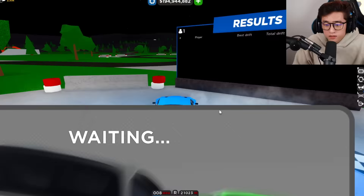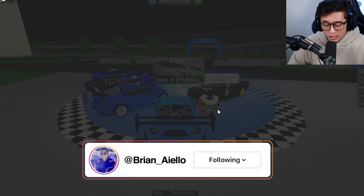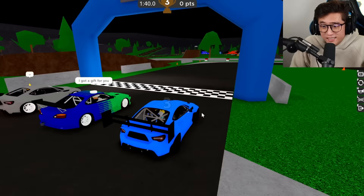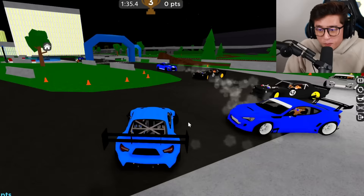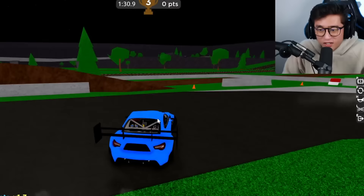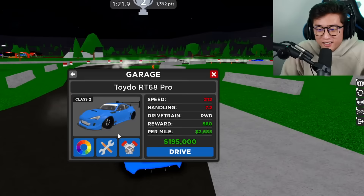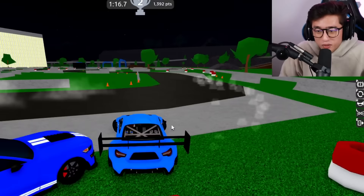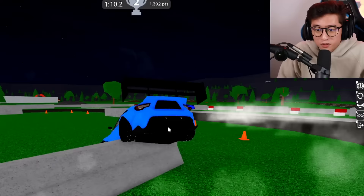Thank you guys so much for watching, I hope you enjoyed this video. If you did, be sure to smash that thumbs up button. Today we tested out the Toyota GR86 Pro, which is the drift version of the Toyota 86, and you can see it destroys a lot of cars out there — it is one of the fastest cars in the game and not a lot of people know about it. If you guys want to see more videos of this car or any other secret fast cars, let me know in the comments down below. There are a lot of secretly fast cars out here that you guys don't even know about. Hope to see you in the next video — peace out!